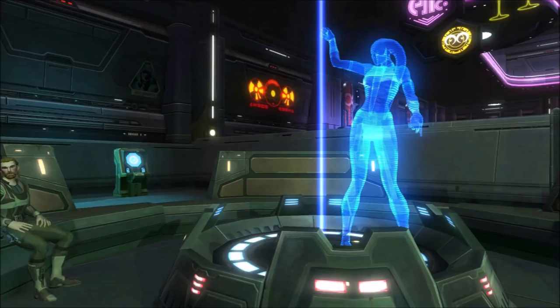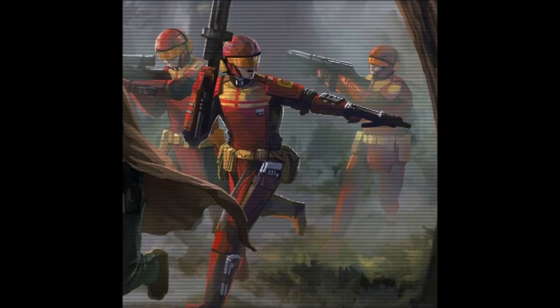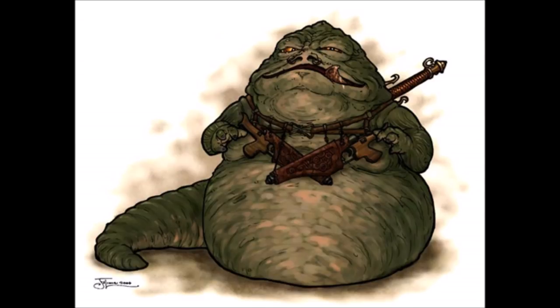Now it seems like that's actually coming into the game finally, and they're going to be coming in the form of decorations. It's a decoration called a disguise terminal, and there are different types. Each decoration will disguise you as a specific person or thing in the Star Wars universe. The four being added are: a cantina dancer, an imperial soldier, a republic soldier, and finally one that will disguise you as a Hutt — yes, an actual Hutt. There's going to be some sort of timer on how long it keeps you disguised, and these have actually been added to the game files.